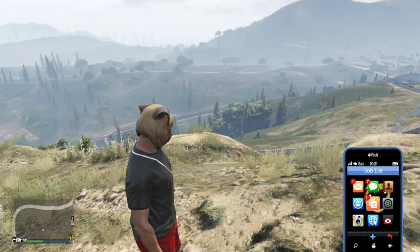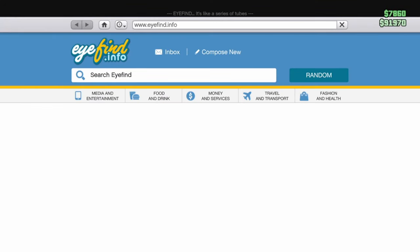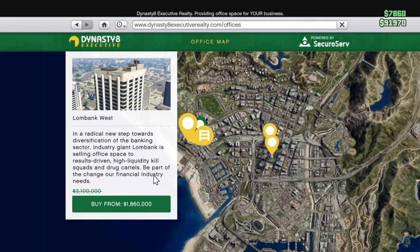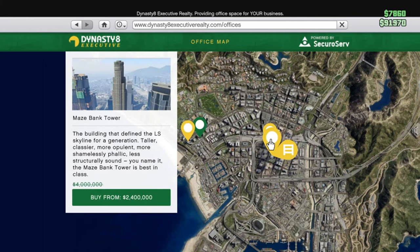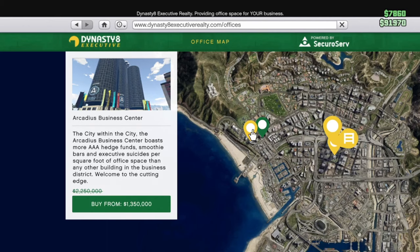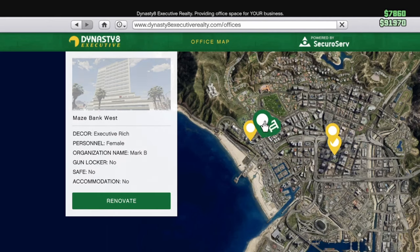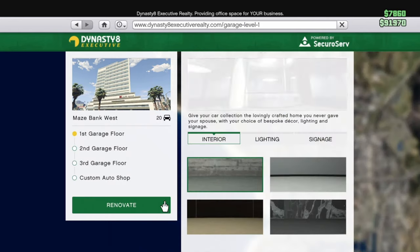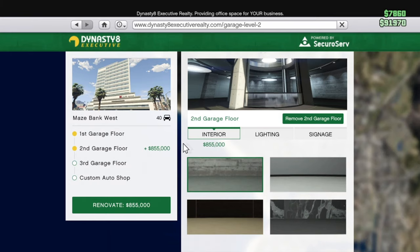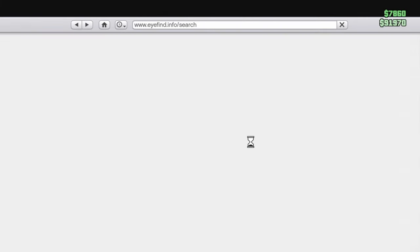The CEO businesses are on sale. If you go to websites, money and services, you'll see Dynasty Executive offices. They're about half off — somewhere around 45% off. The most expensive one goes from four million down to 2.4 million, and another goes from 2.25 million to 1.3 million. Renovations are not on sale, but the CEO businesses themselves are.